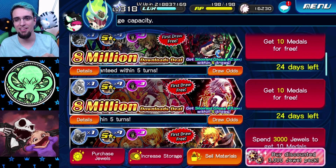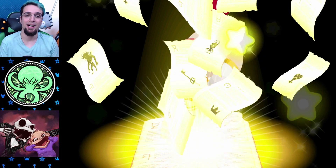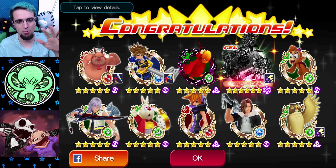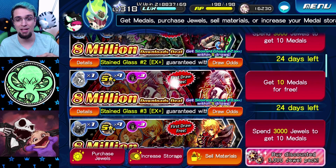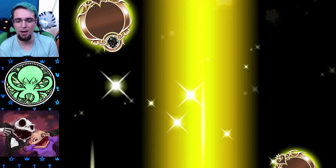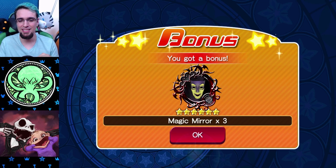Now let's do the free pulls. I didn't pull for Vanitas or Riku yet, so here we go on my main account. I really need Riku — my upright power setup needs this medal. Moogles everywhere, please give me a Riku, save me 12,000 jewels. I did not get it. There's the boosted trait medal — you're guaranteed a trait medal every single pull.